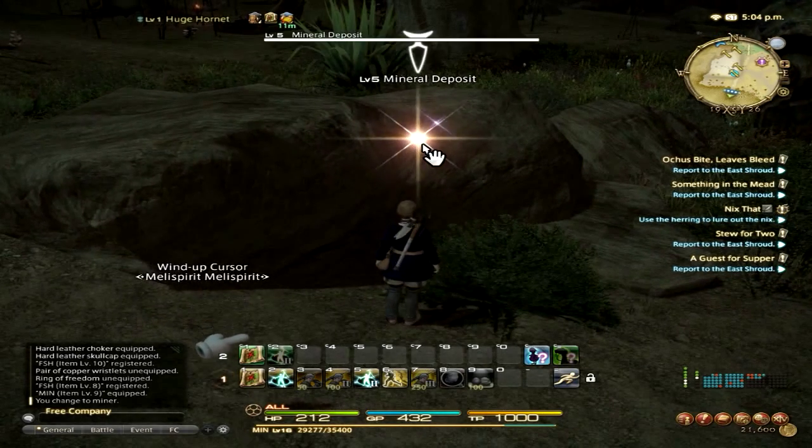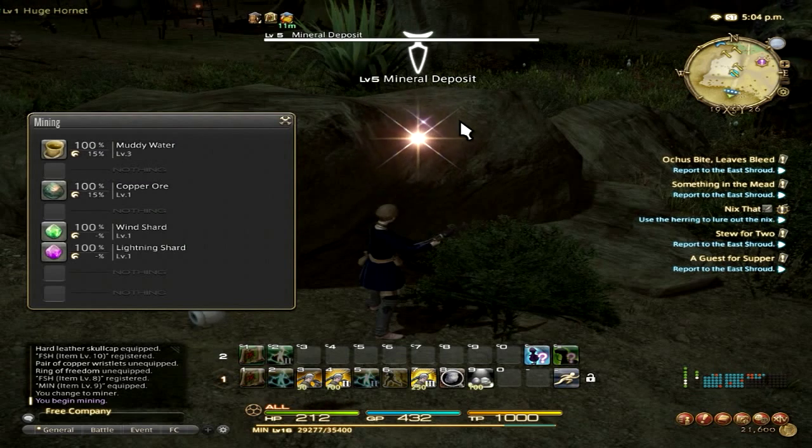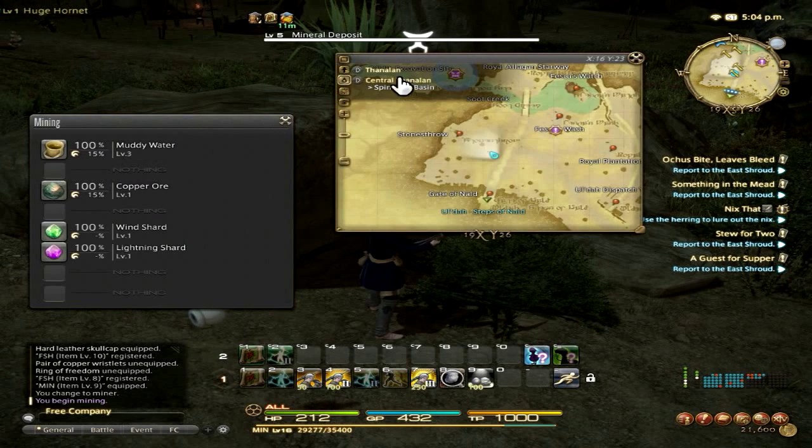If you are looking for muddy water and copper ore, you can find it right here in the Thanalan, Central Thanalan, and the Spineless Basin.